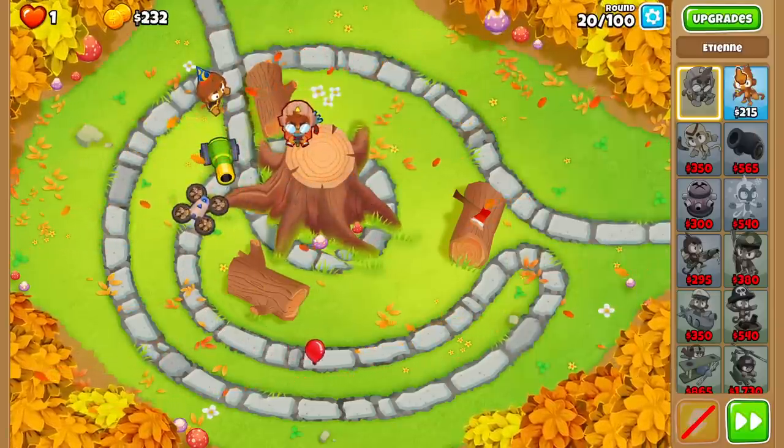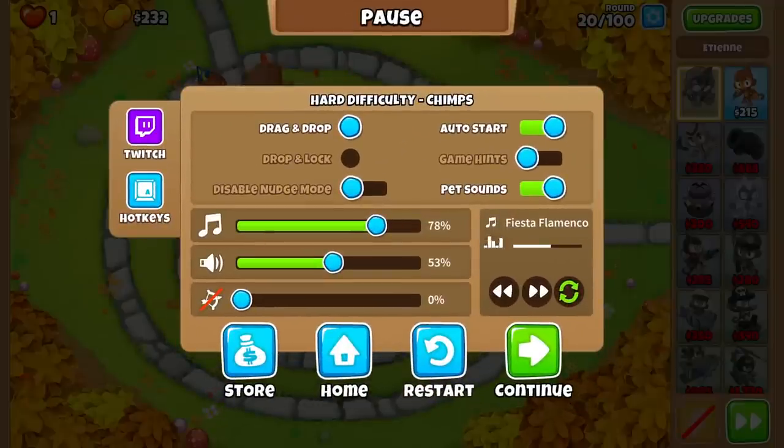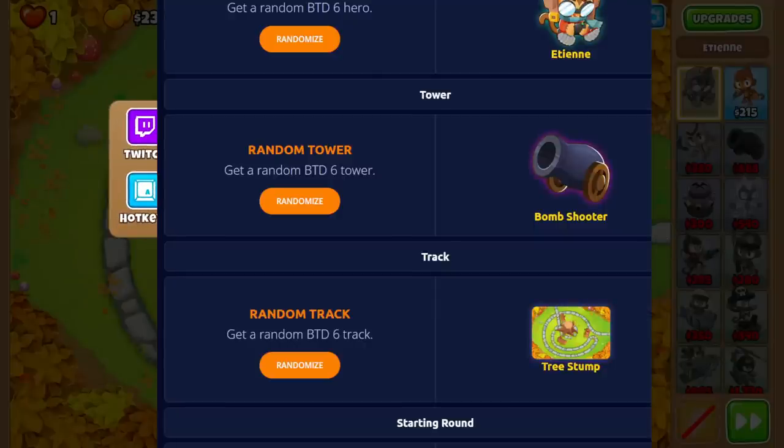We get another randomized tower! Let's pause and check this out. Let's randomize this puppy. What do we get? We get the... banana farm. We've got to go 10 rounds without a tower now, guys. That sucks.